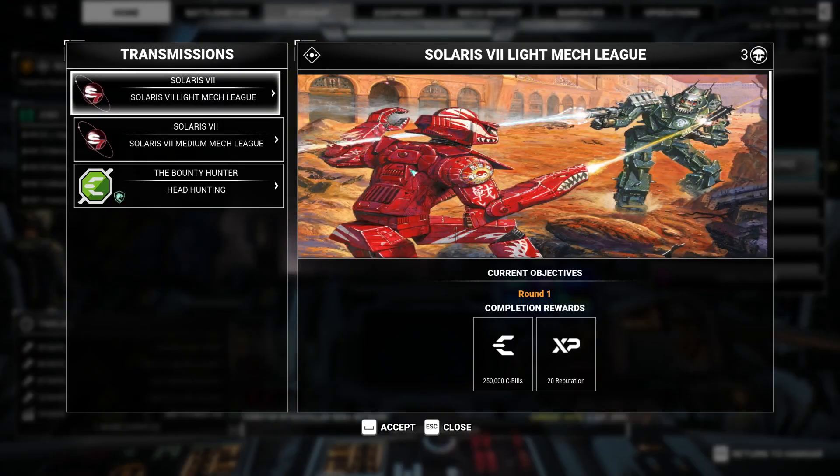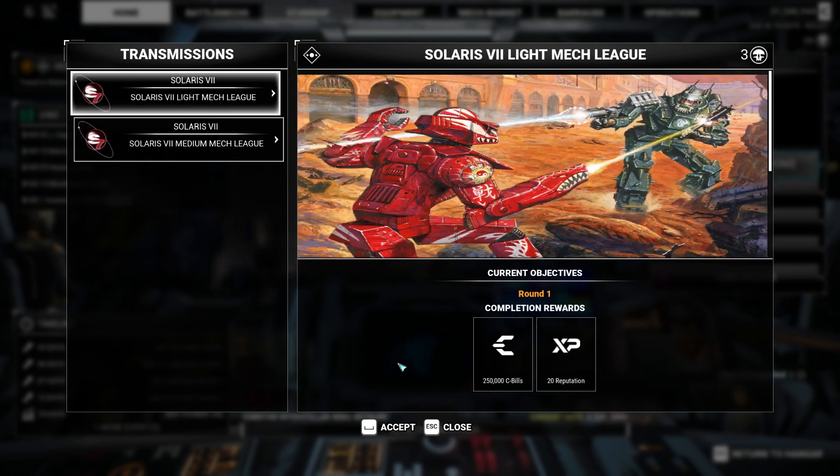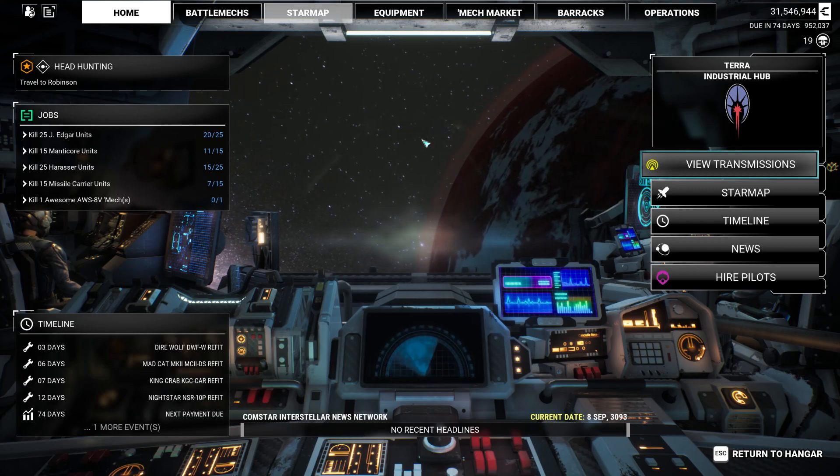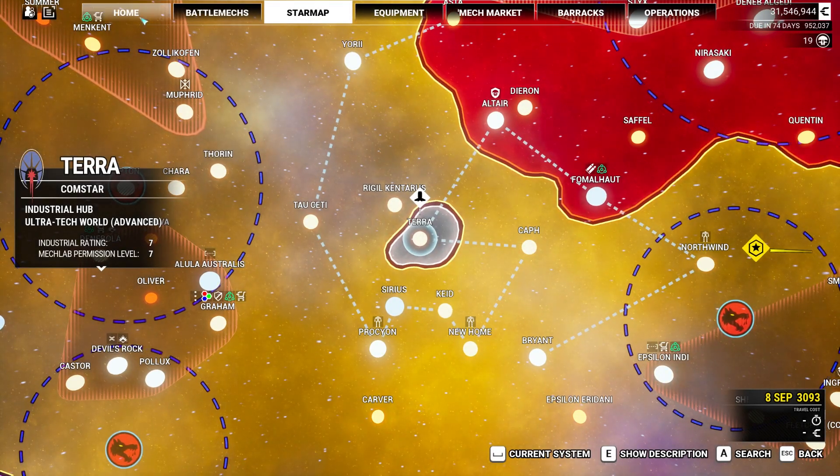I don't know if this is gonna be a long one or a short one. Let's travel to Robinson and join the Bounty Hunter. Alright. We've got 31 million C-bills. I have no idea where Robinson is.